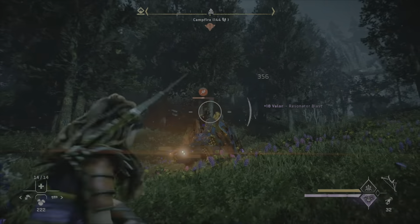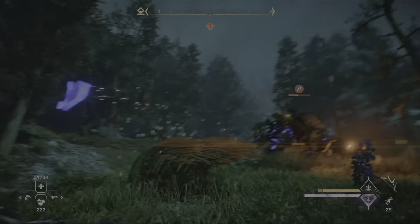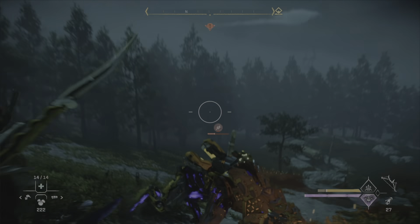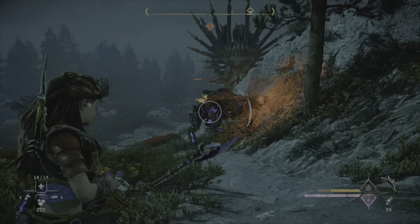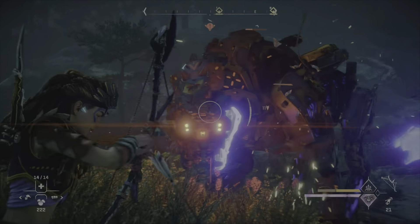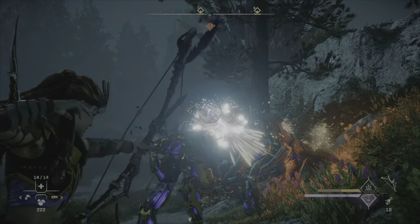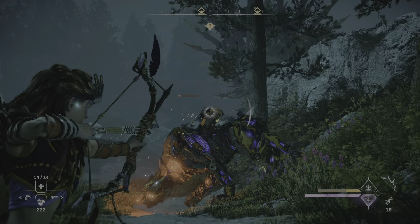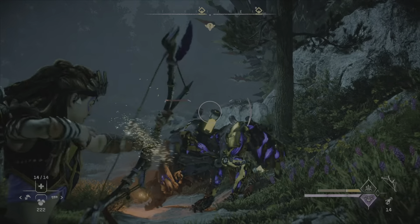Using the rope caster, I was able to get on top of the ravager and then follow up with an arrow to the circular area. This ravager is really feeling it now — going for the weak spots and the blaze canisters on its back.